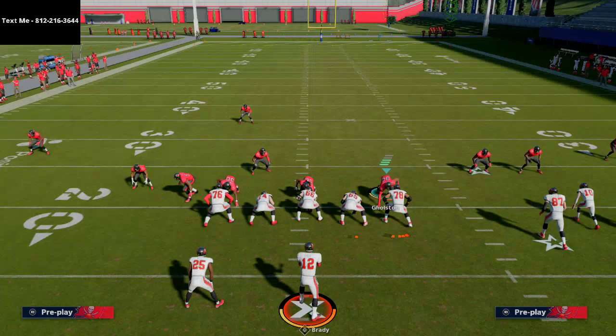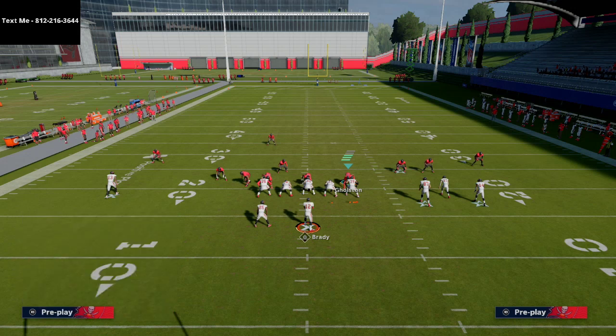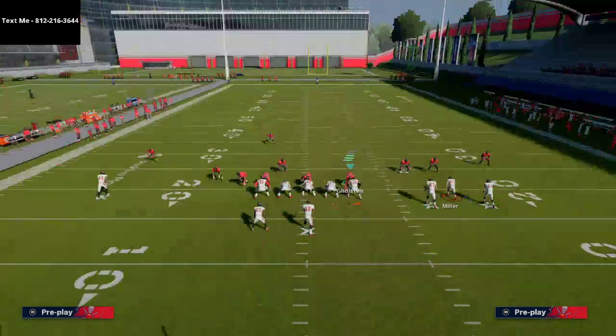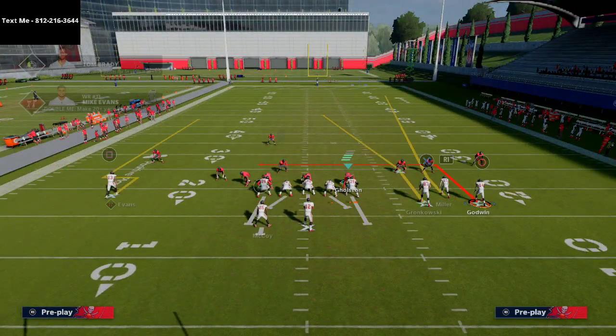Anyway, guys, I encourage you to check out the bunch wide — this one's out of the 49ers playbook, but there are obviously several other playbooks that have it. Just head over to huddle.gg and you can check out their playbook database to find all the books that have this. In my opinion, this gun bunch is very usable and very effective this year, and it comes with one of the best cover three beaters in the game. You don't even have to do much — the spacing of the formation does the work for you.